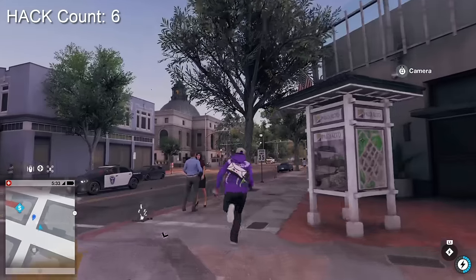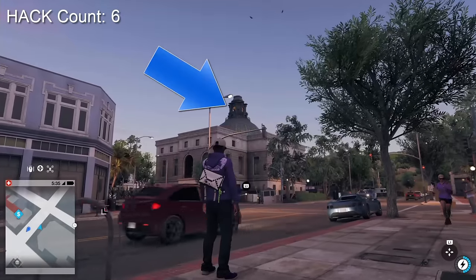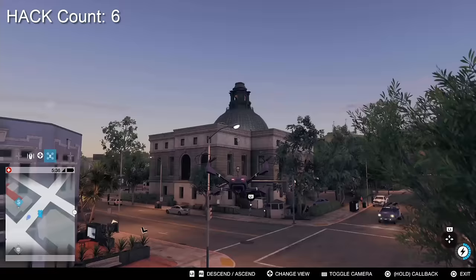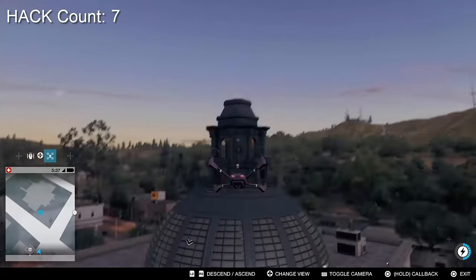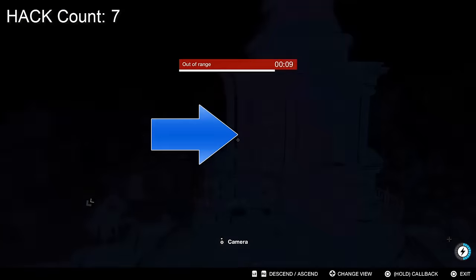So if I just run my character down the street and hang a right you'll notice this big dome area just over in the distance. This is where the key data hack area is housed. So if I just get my drone out and fly it towards the top, that is the area that we need to hack.